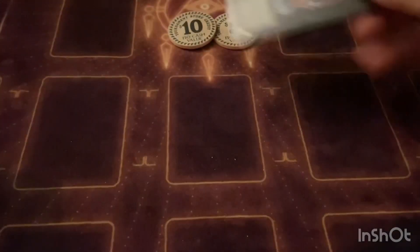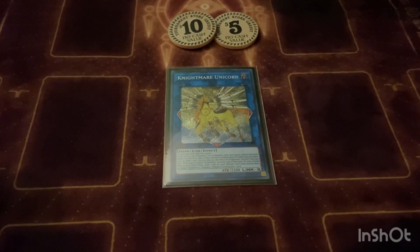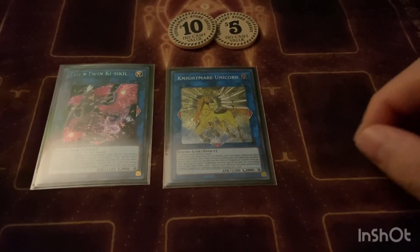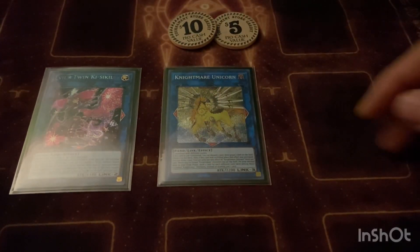3200 attack smacking face. We play one Nightmare Unicorn just for the effect to spin a card. The good thing is when you make the Live Twins they lock you into Fiend monsters — not just Evil Twin monsters, just Fiends in general — and Nightmare Unicorn is a Fiend. What's good is you can have the other one with it, normal any card, make this, code link bounce a card, discard a card, draw a card. Again a lot of draws, which is good.